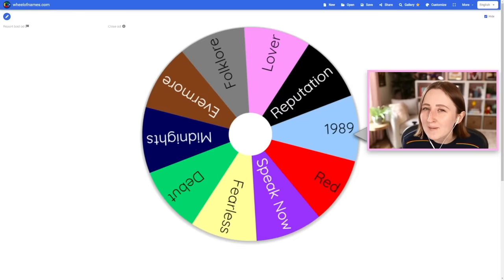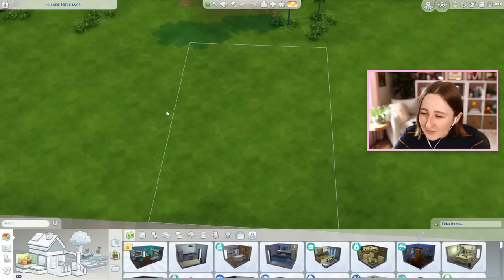I feel like I've been waiting for this my entire life, and I kind of want to do one of those Sims build challenges where every room is a different randomized thing, but in this case, instead of a different color or a different budget, each room is a different Taylor Swift album. So I made this wheel with all of Taylor Swift's different albums on it, and we'll build a shell of a house and then spin that wheel to decide how to furnish each room.